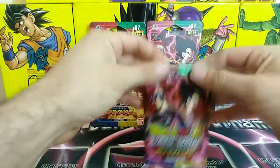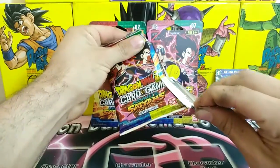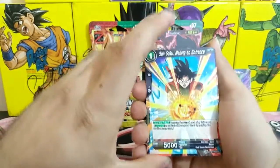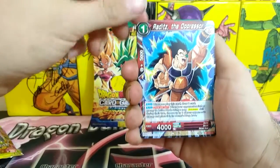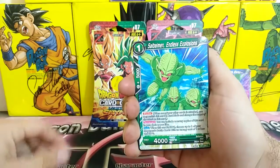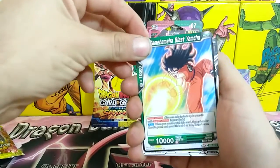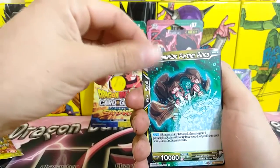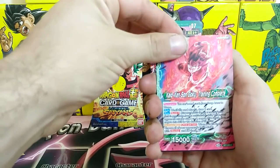Now to the Nappa and Vegeta pack — will they bring us luck? I hope so. Son Goku Making an Entrance, Raditz the Oppressor — wouldn't it be amazing if I just got a god pack? Saiyan Bloodline Son Goku, Saibaman Endless Explosions, Kamehameha Blast Yamcha, Assembling the Squad, Namekian Partner Piccolo, Krillin Brimming with Spirit, Kaioken Son Goku Training Complete.